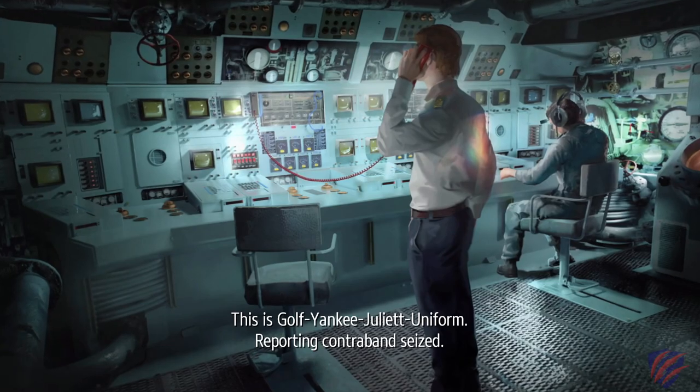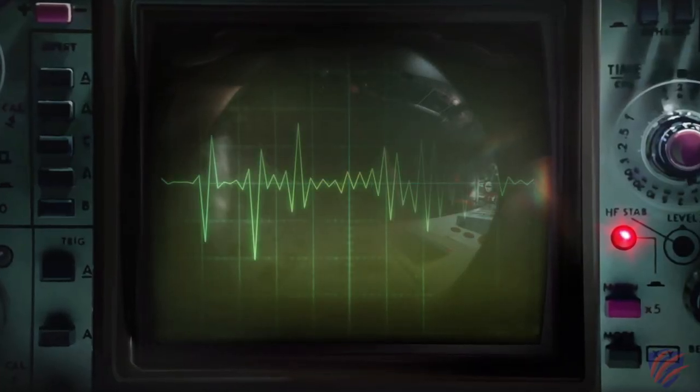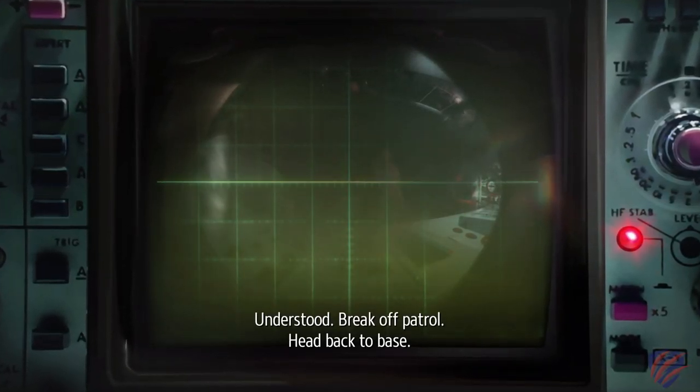Set in the early 80s, Phantom Doctrine takes place during the Cold War in a world where brainwashing and global conspiracies reign true. We take the role of an intelligence operative leading a secretive organization known as the Cabal. You carry out secret missions, investigate classified files, and string together gathered intelligence to solve cases and unlock the identities of hostile agents.